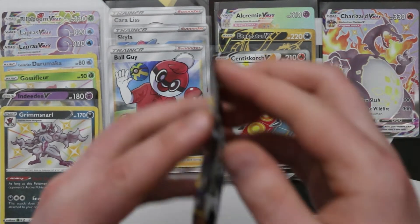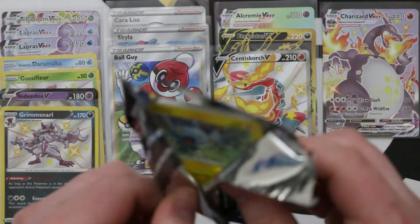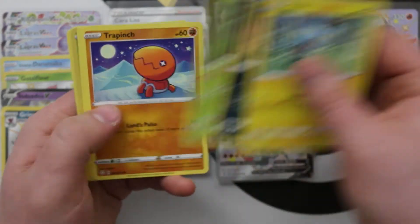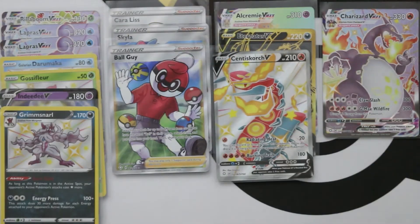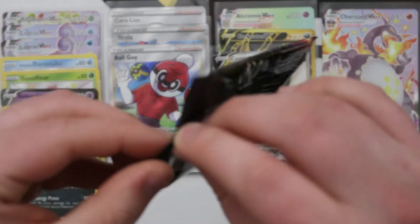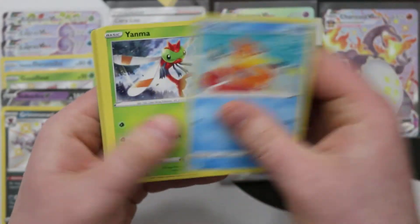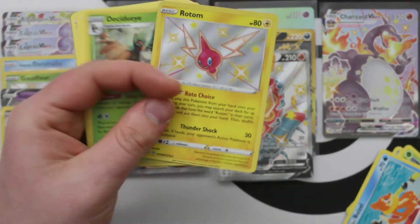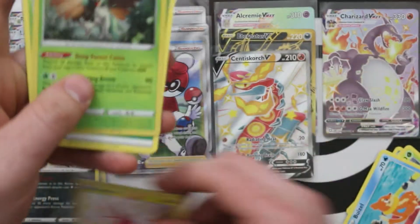Laura's sorting her playsets of trainers out because there are some we've seen a lot of. A Reverse Rowlet and a Volcanion. The madness is that we have a lot of packs to go still — this is going to be a long video. Shiny Vault Rotom — oh, I like that, it's very pretty. And a Foil Decidueye — I think that's the first foil Decidueye we've seen.